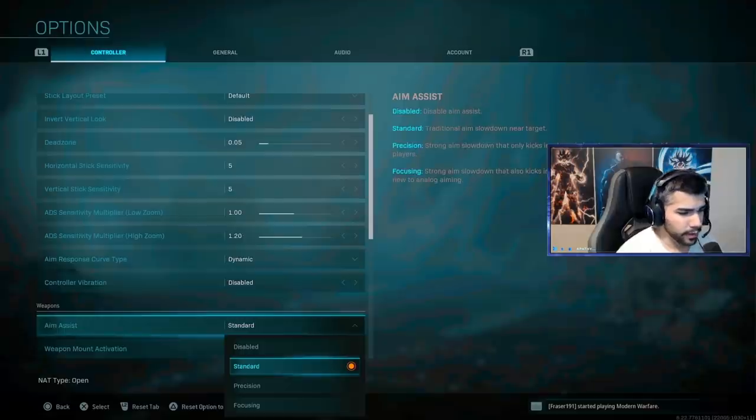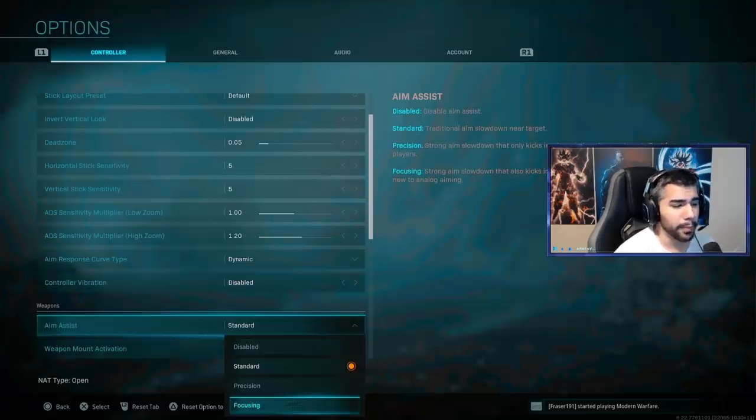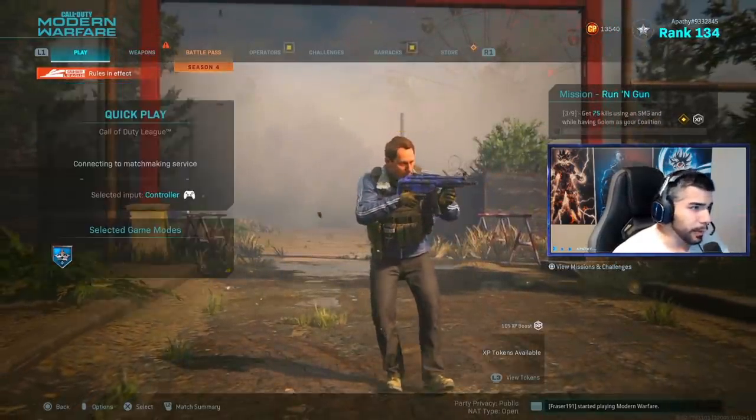For aim assist, just use regular standard aim assist. Some modes like Precision or Focusing can make your aim assist too strong — it pulls too much and can actually mess you up more than it helps. Maybe Focusing works in Warzone, but if you're playing multiplayer, just stick to standard.